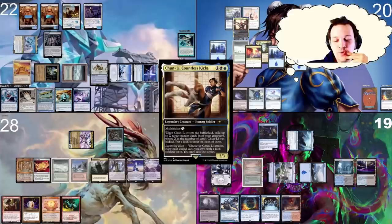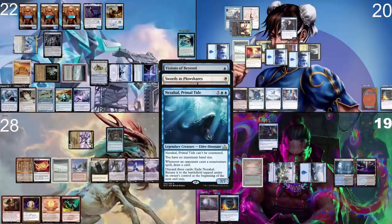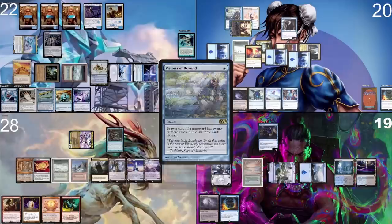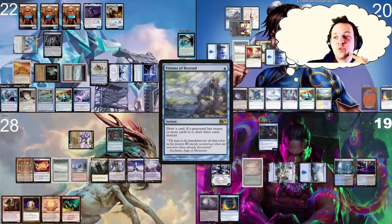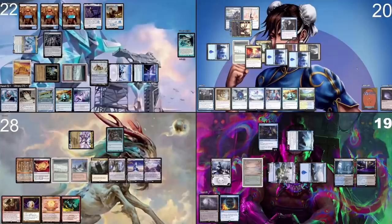I draw a card and put an Island into play. Whatever I do, they're going to gain value, but we should do it anyway. Going to combat with Xiu Lin at Anis, casting Visions of Beyond and Swords to Plowshares targeting Nezahal, paying for Rhystic Study twice. Because Nezahal has been causing so much discarding, Jordan now has 20 cards in his graveyard — so I draw three cards from Visions of Beyond. I love Ancestral Recall.